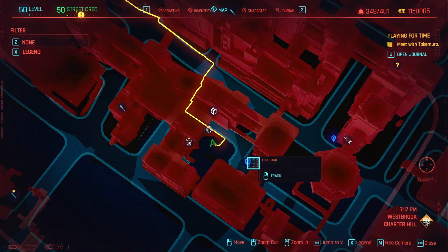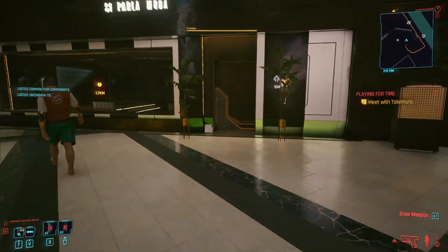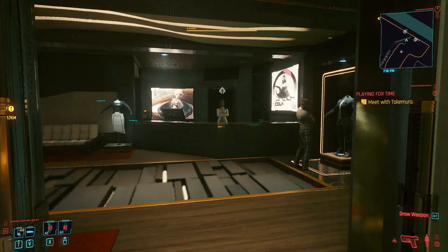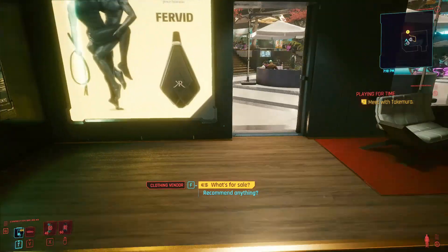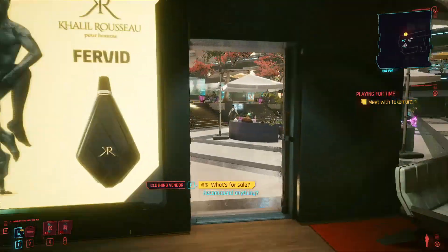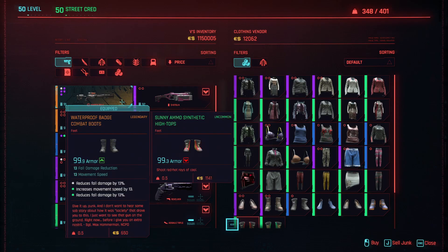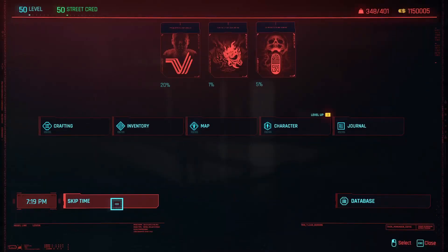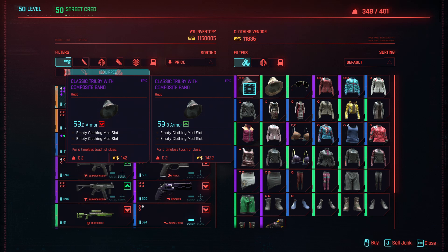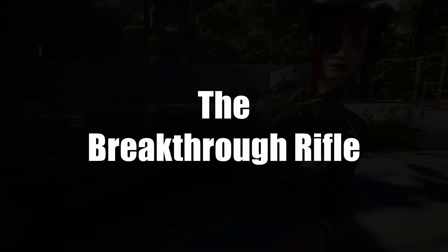For the hat, go to the clothing shop in Charter Hill — there's a quick travel point right there. Come into the clothing shop and she sells this style of hat. If she doesn't have it, pop outside, skip time, come back in and talk to her. Keep doing that until she eventually sells you the hat. You may also need to wait for the right color — you don't want the green one, you want the purple one. There it is — that's the dark one that matches the color for the rest of your outfit.